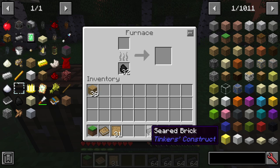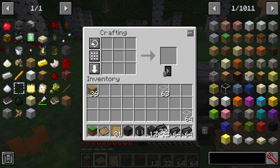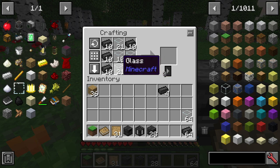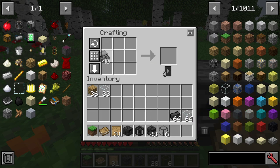Now that we have our seared bricks, we also want a decent amount of glass. We make one controller using this pattern here — it makes one smeltery controller. We also want a tank, which I believe uses glass in the middle. We can make more than one tank but don't need more than one. Then we want a whole bunch of the normal solid blocks. We can also make windows — there are two styles and I'll make six of these ones.